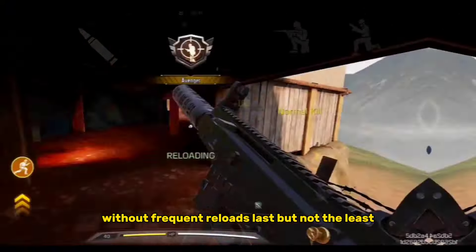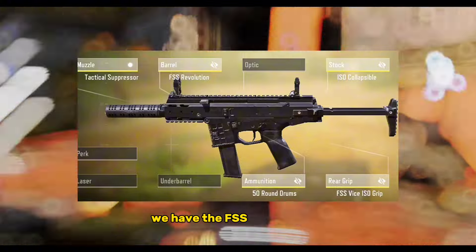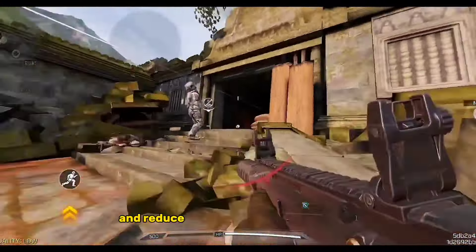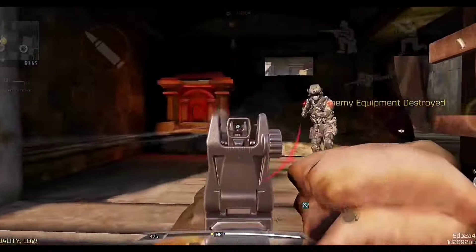Last but not the least, we have the FSS Vice ISO Grip. This grip attachment makes your aim precise and reduces bullet spread of your weapon.